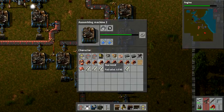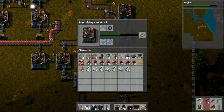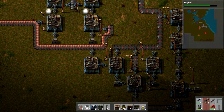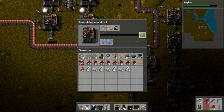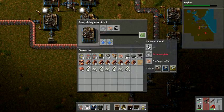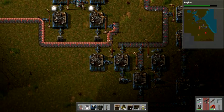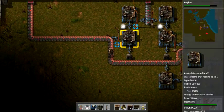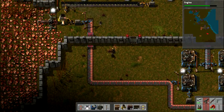By process of elimination this is our inserter, which needs three items: the electronic circuit, the iron gear wheel, and iron plate. Over here we have the iron gear wheel again. This one is our electronic circuit - in order to make electronic circuits we need copper cable, and in order to make copper cable we need copper plate. It's the process of life.